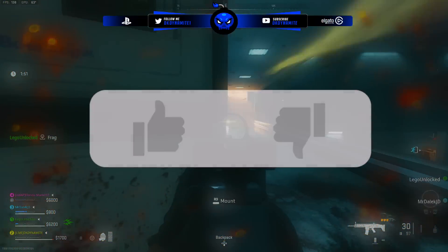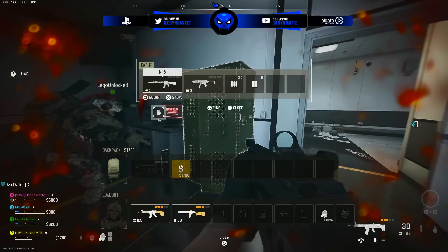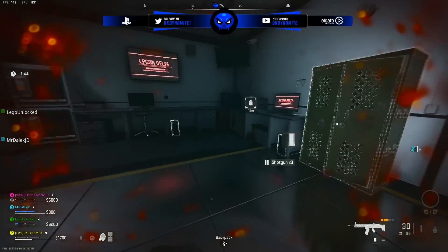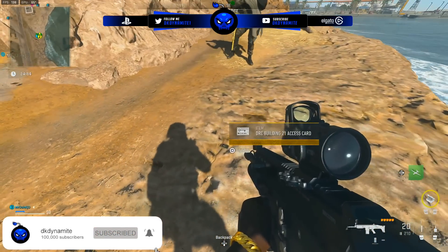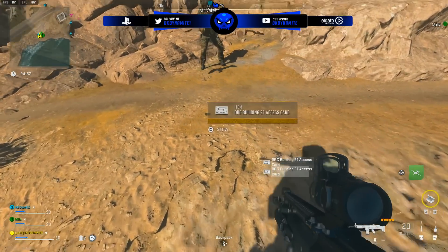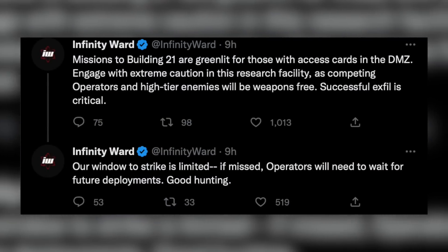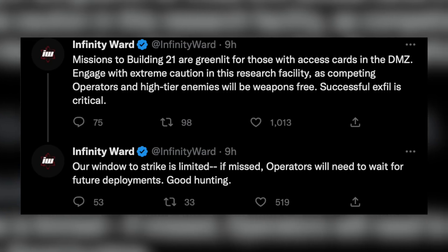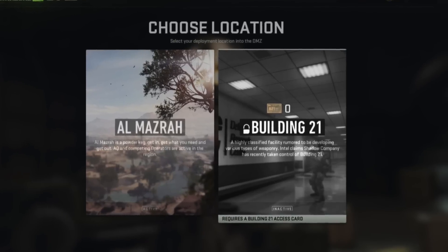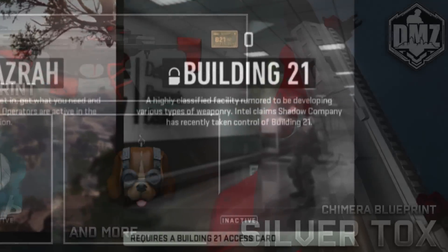Be sure to hit that subscribe button, drop a like, and let me know down in the comments how many Building 21 access cards you have in your inventory. Each Building 21 keycard gives you one use — if you use it and die, you have to go back into Al Mazrah to find another one. It's been confirmed by Infinity Ward that this map is available for a limited time, so it's unclear if it'll rotate like Rebirth and Fortune's Keep did in Warzone 1, or just pop up for a week each season.